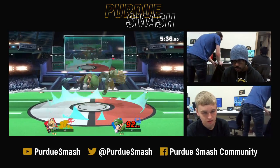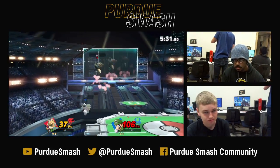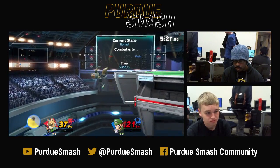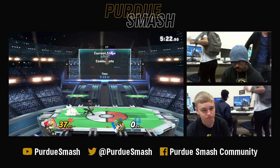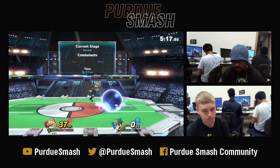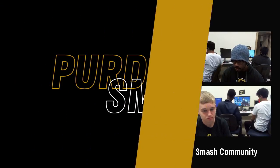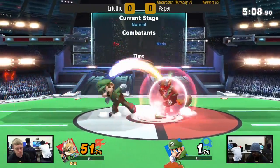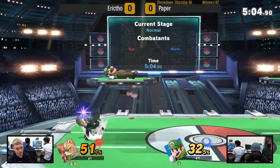One of the important things about Fox is that because he doesn't have inherently strong out-of-shield options — his up smash is a little bit predictable and his grab is short range — he needs to get those parries in order to start his combos. And just like that, offstage. Paper doing a very good job of jumping offstage and challenging Eric, especially where Mario is not very good. That drag down fair.